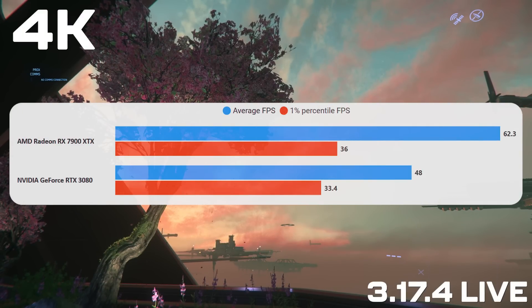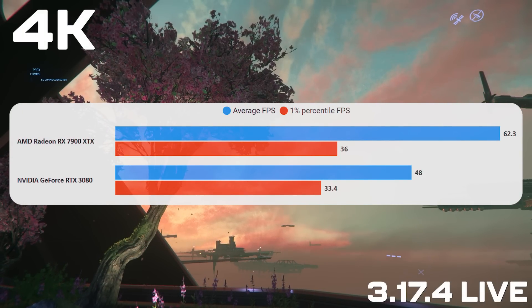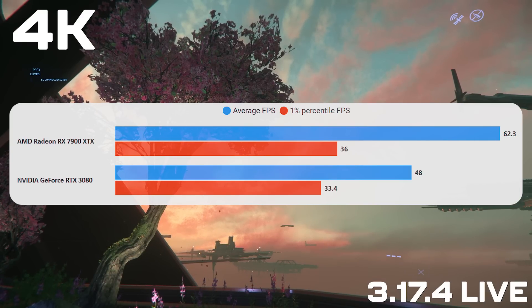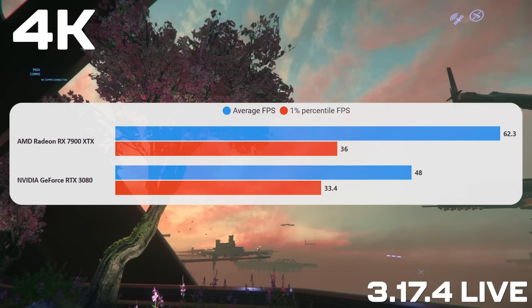Moving on to Hurston and some really intensive cloud testing. First up, the default settings - very high for everything but clouds on medium. At 4K even the 3080 is being bottlenecked, so even last gen's higher-end cards can't cope with 4K here. But in this scene the 7900 XTX is still CPU bound - that isn't its full potential. To see the full potential you have to start upping the cloud quality.